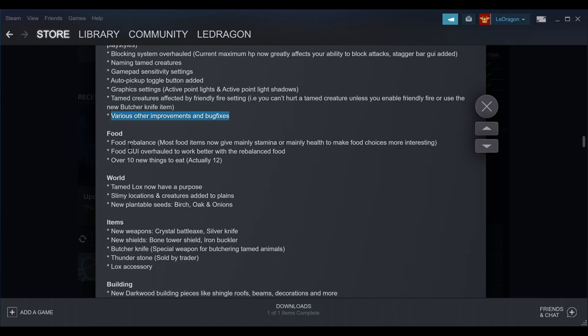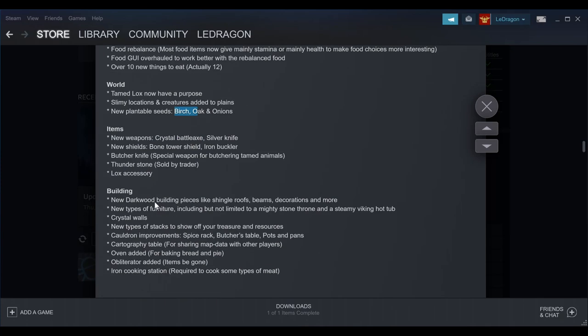There are over 12 new food items to eat, which I went through. World taming is now open. There are new plantable seeds including oak and onions. New weapons include the crystal battle axe which glows at night — I love it.